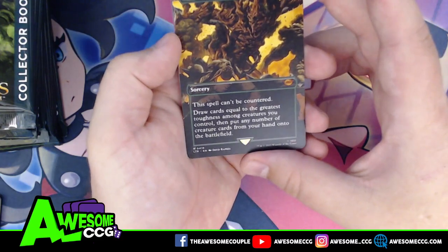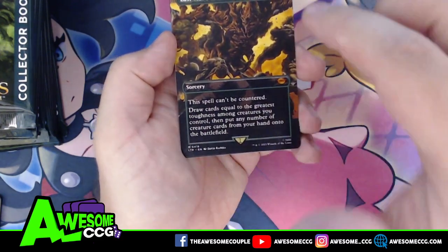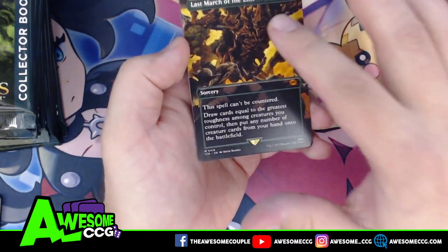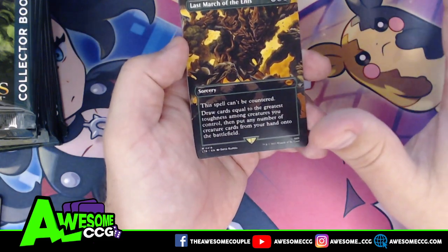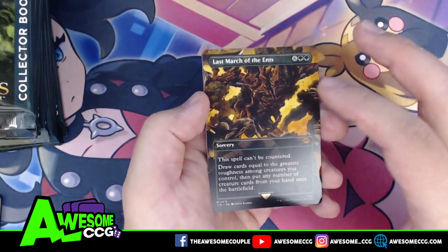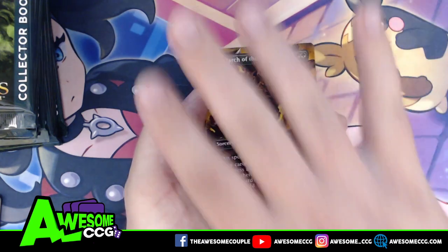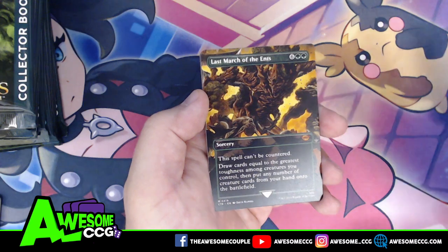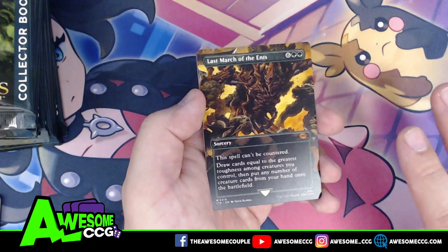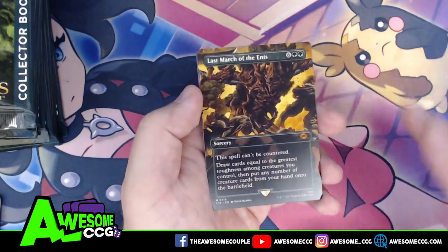Last March of the Ents — you'll notice this is a borderless card. What they're doing this time is some cards are individually borderless and some actually form panoramas. Wizards has referred to these as scenes, where anywhere from two to possibly twelve cards form, if you line them up correctly, one single piece of art unifying everything.